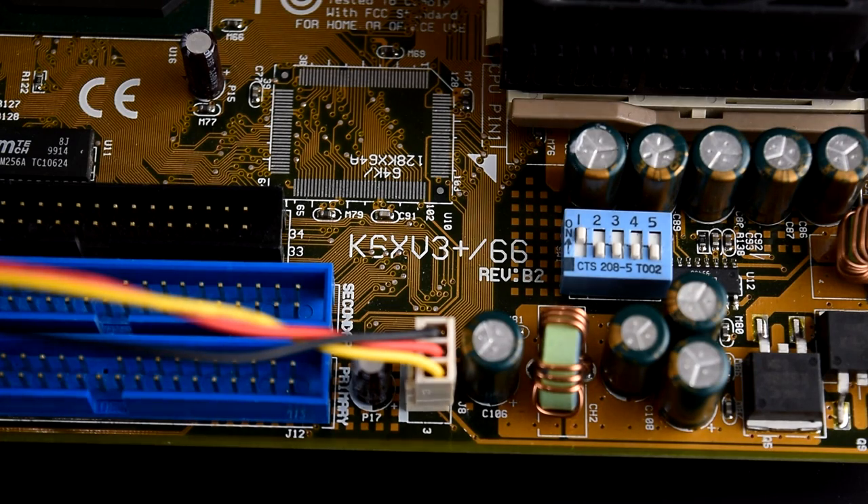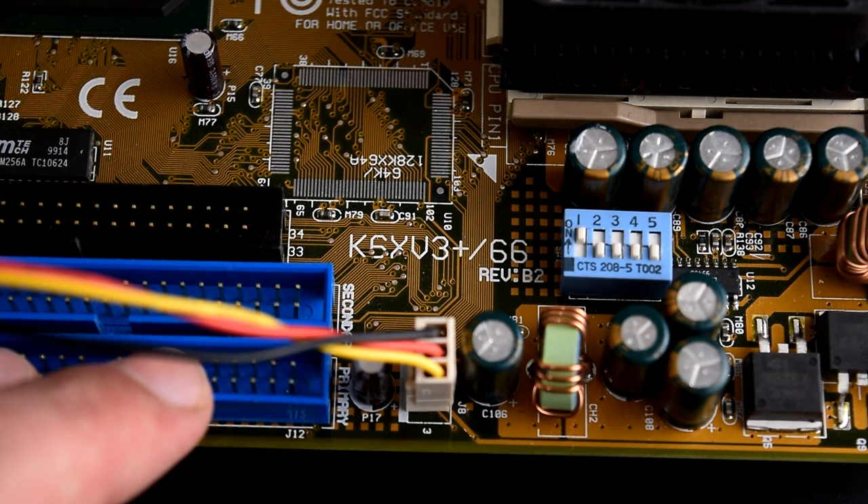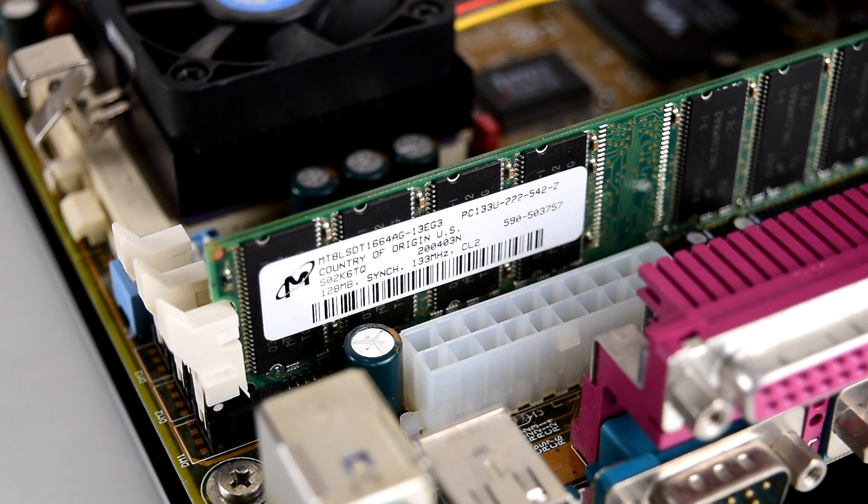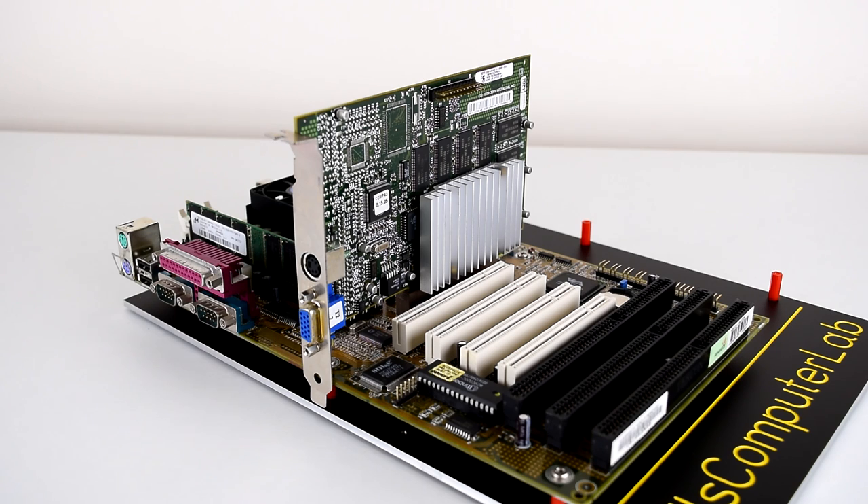The system is the same from last week. The motherboard is the DFI K6 XV3 Plus 66 Revision B2. The processor is an AMD K6-3 Plus 400 but overclocked to 550 MHz, and for memory we've got a stick of 128 MB of SD RAM. Today I'll show all the graphics cards and explain a bit about them, then benchmarks with analysis, special topics relevant to 3DFX Voodoo cards, and at the end a summary and conclusion. Because we already have results from NVIDIA, I'm going to compare the two and decide when it makes sense to go with 3DFX versus NVIDIA.